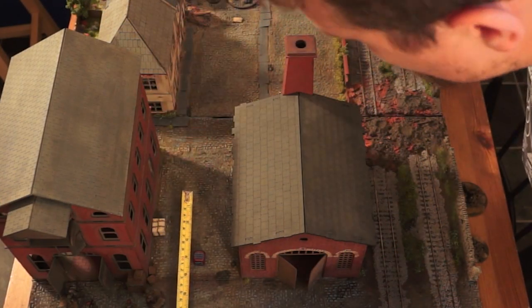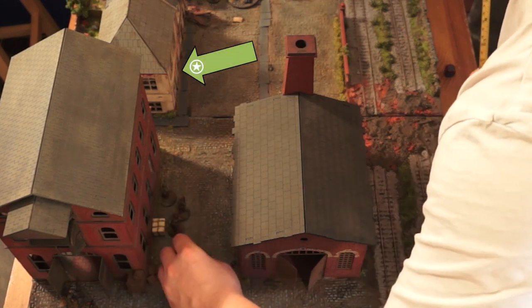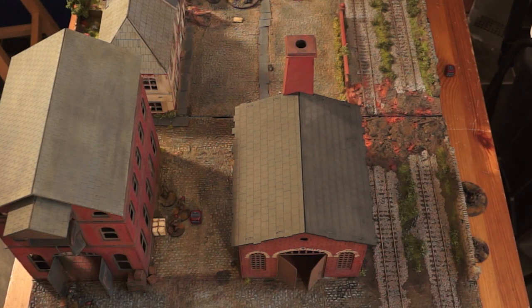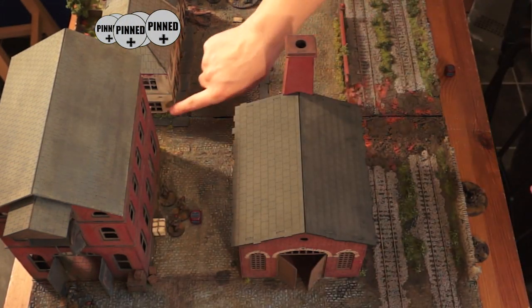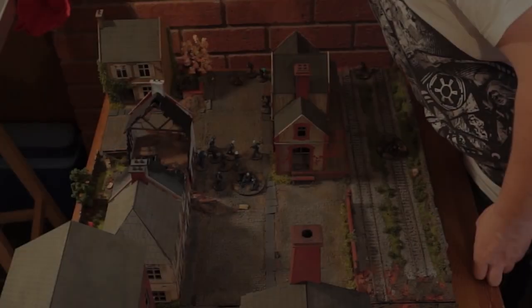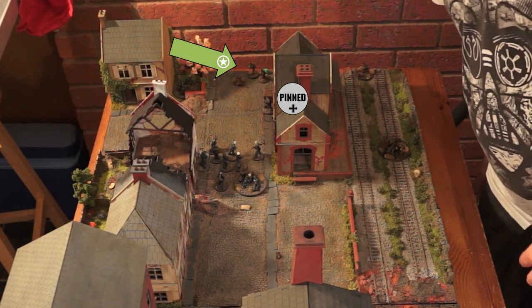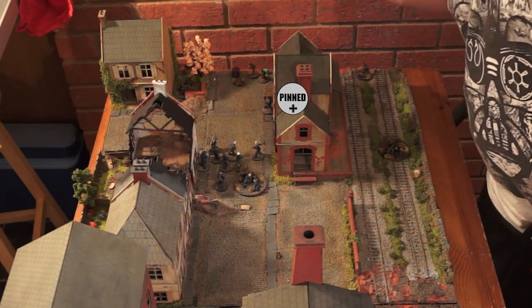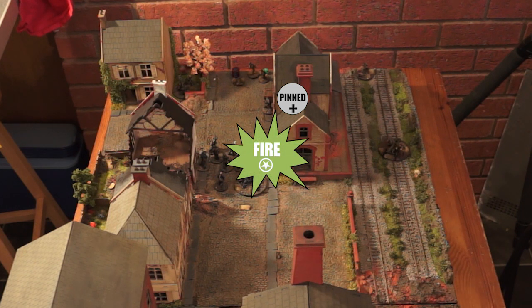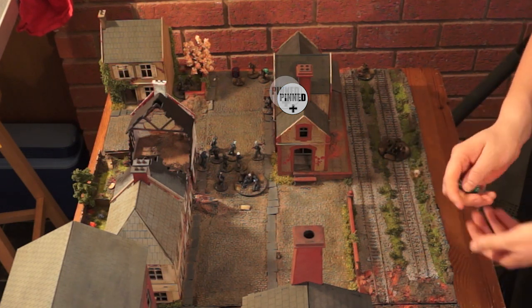Kev advances his command team forward and opens fire into the building — he misses but lays down a pin, bringing the Germans to five pins. Turn four — the Paras go first and shoot at the lone German soldier, hoping to get rid of him. They miss unfortunately, but he gains another pin marker.